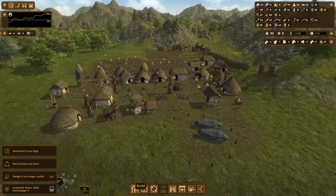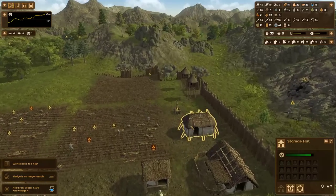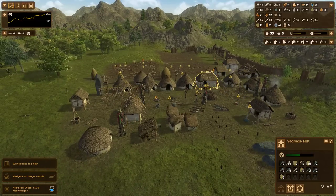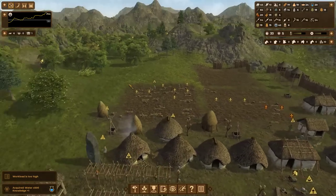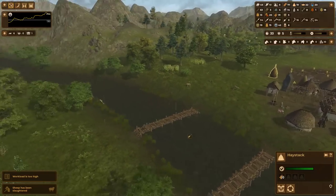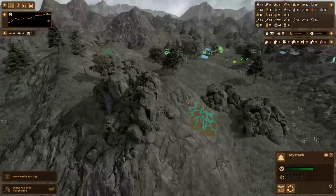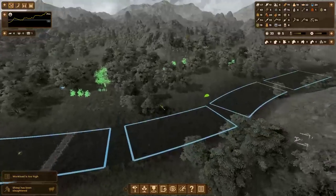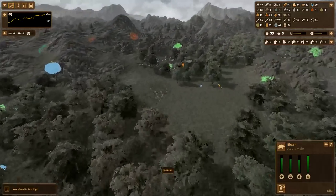A lot of my sledges are going by the wayside. This storage hut is literally not being used. I have a lot of tools in storage — a lot of flint knives. I'm eager to move over to copper soon. There is a severe lack of animals around to hunt.